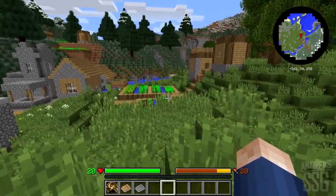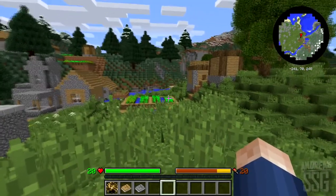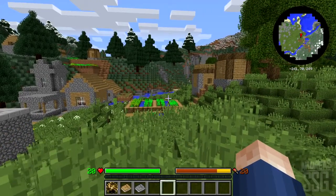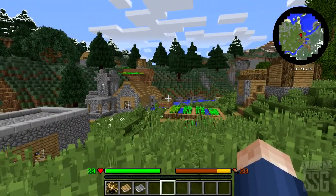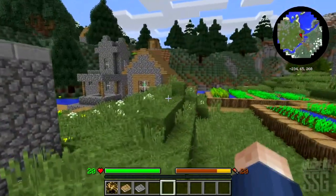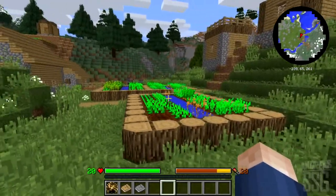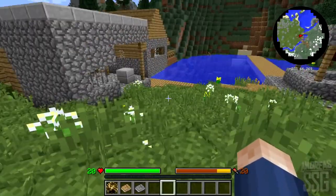So here is the mod pack. It's pretty unique — as you can tell the health bars are different. Instead of hearts, you have hit points — just a bar with the current hit points you have. You have 20 hit points at your first stage, basically just when you start playing. I might actually turn it down to 10 HP at the start. It's pretty jittery sometimes but that's just because it's not very stable. I'm trying to make it as stable as possible.